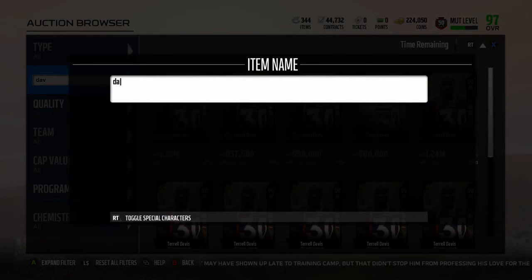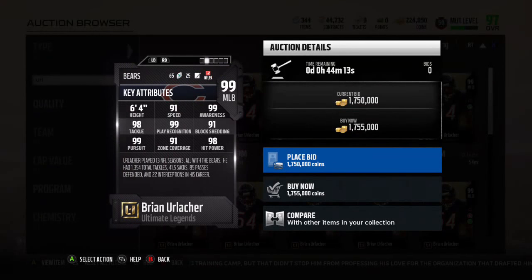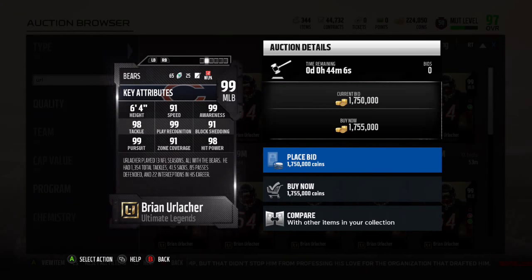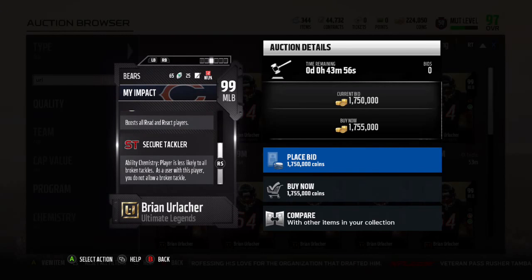Last but not least, we have Brian Urlacher. I've seen some people pull this from their Ultimate Legend giveaway, which is really good to see. He's got the Secure Tackler ability — perfect. 91 Speed, 98 Tackle, 99 Play Wreck, 91 Block Shed, 99 Pursuit, 91 Zone as well — perfect. 98 Hit Power. Secure Tackler.